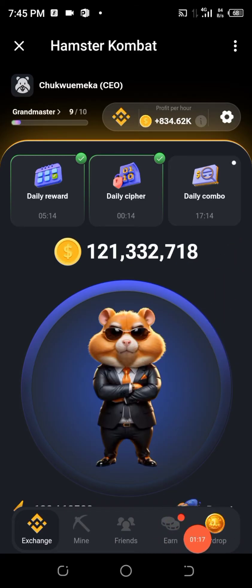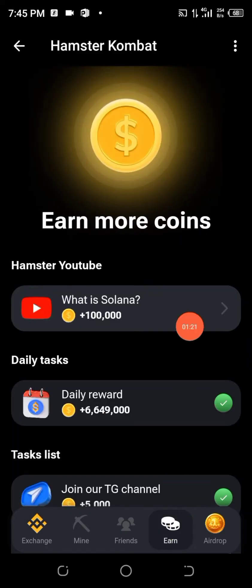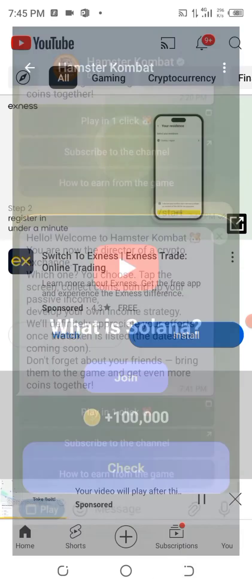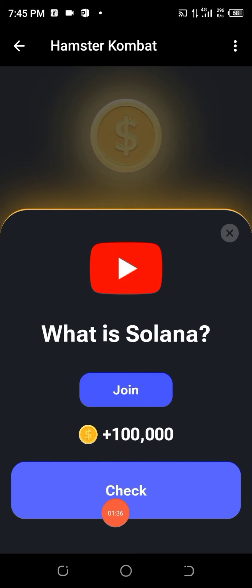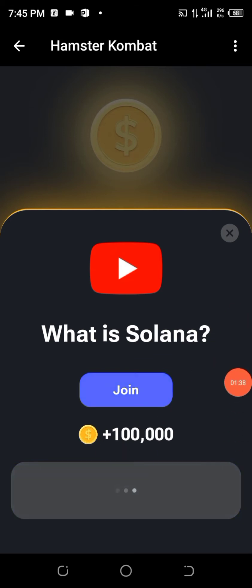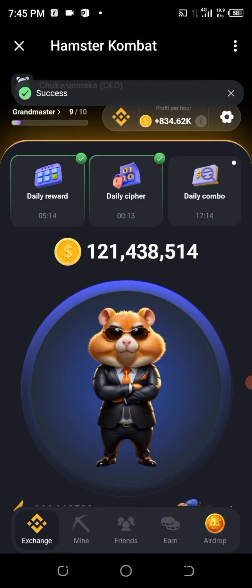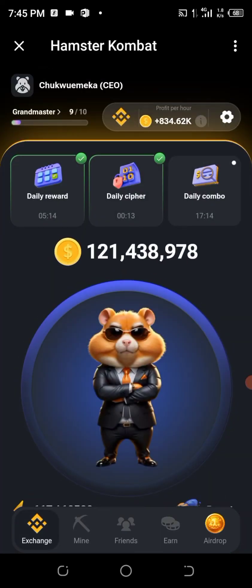Every day make sure you claim your daily rewards. For tasks like this one, click on it and watch the YouTube video they provided, then subscribe to that channel, come back, and click 'Check.' You will be able to claim 100,000 coins — as you can see, it has already been given to me.